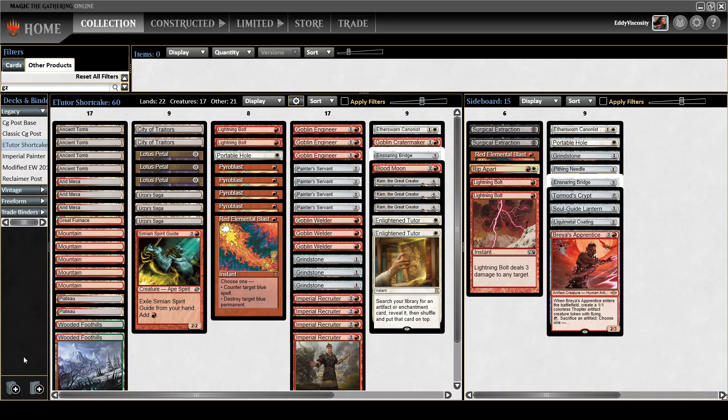Alright, this is the deck we're playing in this league. This is Red White Painter, also known as Strawberry Shortcake. The list that I'm playing deviates in a few ways from what the typical Strawberry Shortcake list that you might see would have.